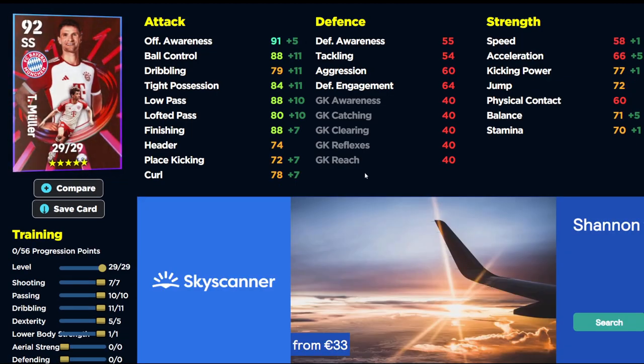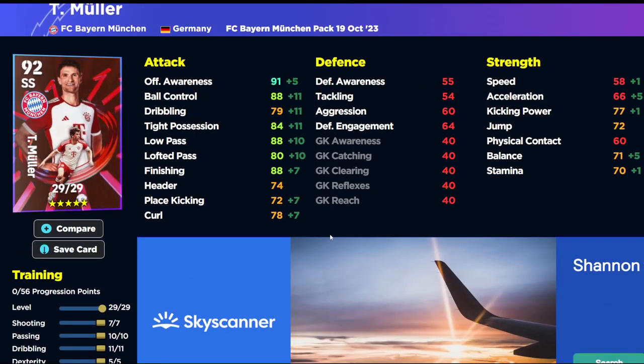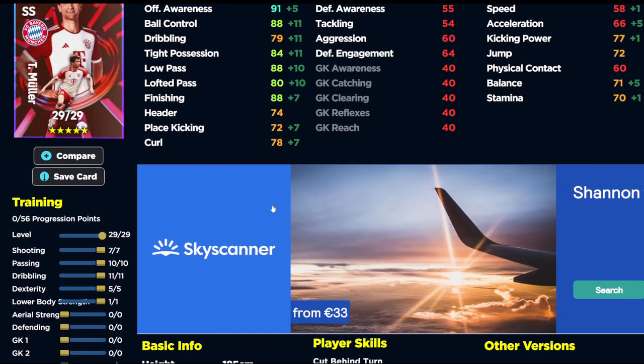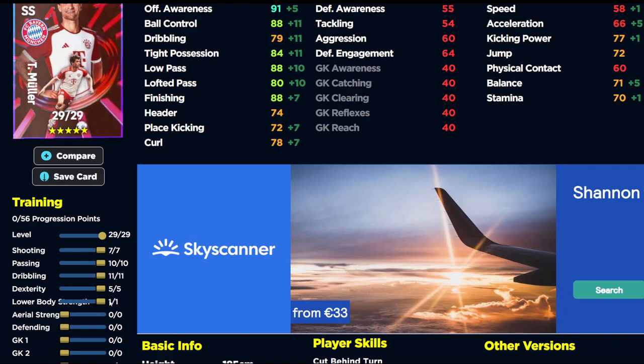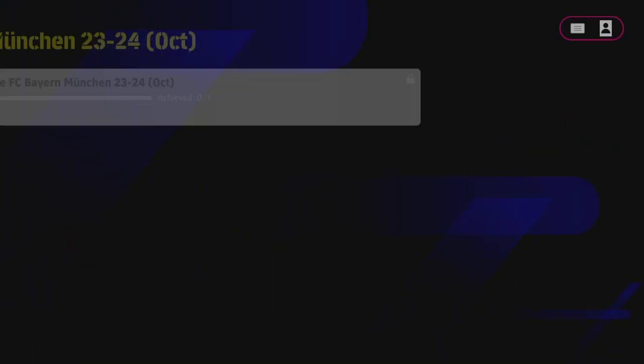Last but not least, Thomas Müller — tipping on 34 now. Really good player skills and he's got track back as well. The build is 7-10-11-5 and 1 for shooting, pass, dribbling, dexterity, and lower body. Very solid player but super slow — really poor speed. I'd just put counter target on him, use him as a second striker, and have him literally shooting on sight. He's like a slow Del Piero or a slow Di Natale — that's kind of what he plays as.